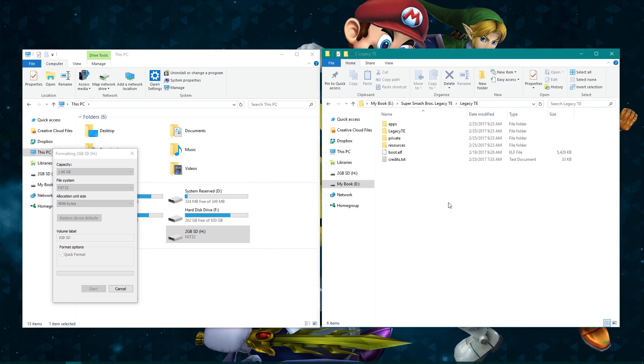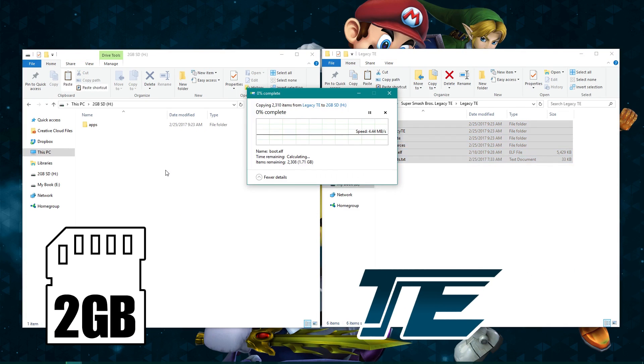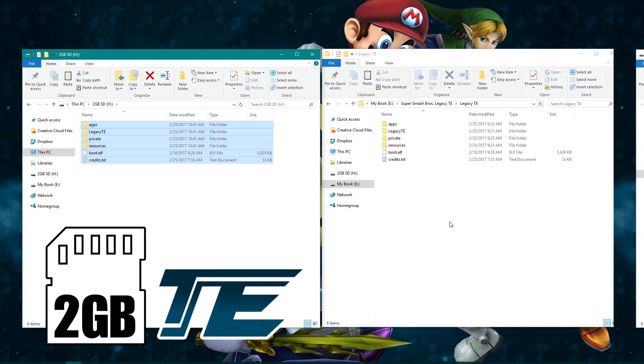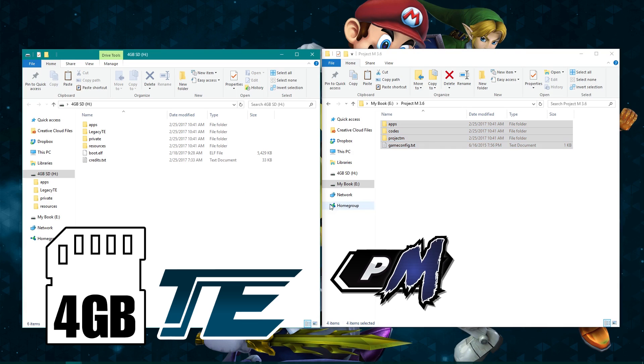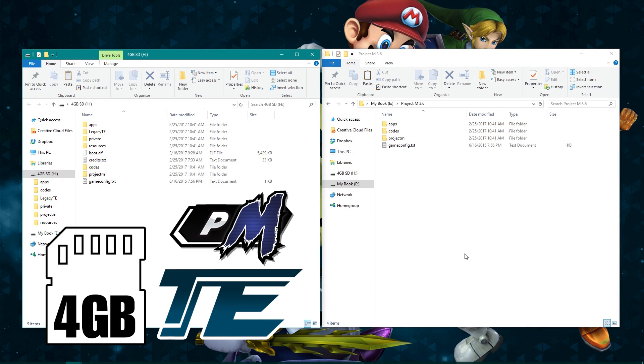Then copy these files and folders to the root of the SD card. However, if you notice the folder structure, it's a bit different. Because of this, if you use the Homearoo method, you can use a 4GB SD card or larger, and put both Vanilla Project M 3.6 and TE onto the same SD card to switch on the fly at tournaments. This way, if there are any concerns at all about TE, you can reset your Wii and boot Vanilla Project M instead.